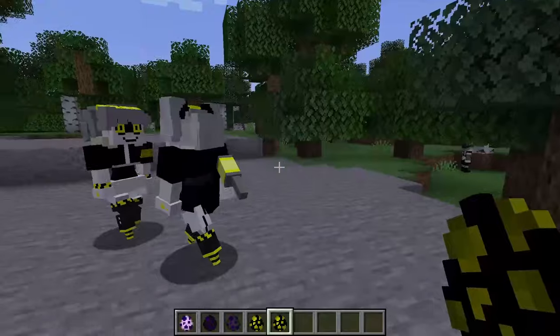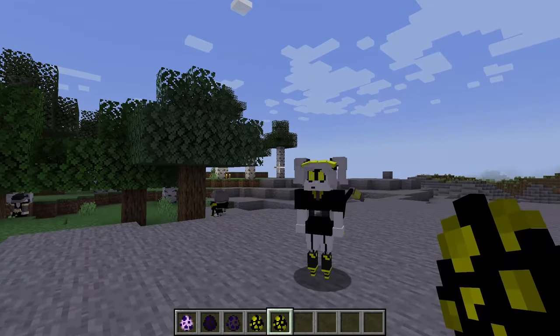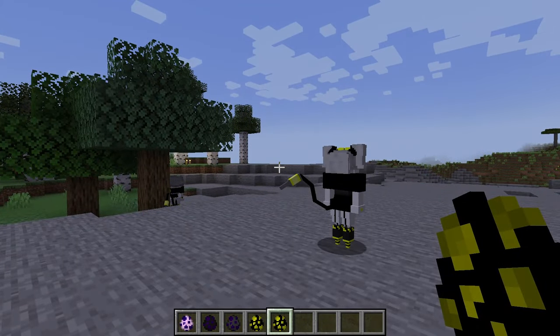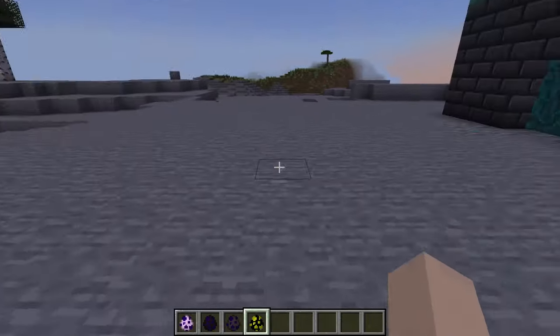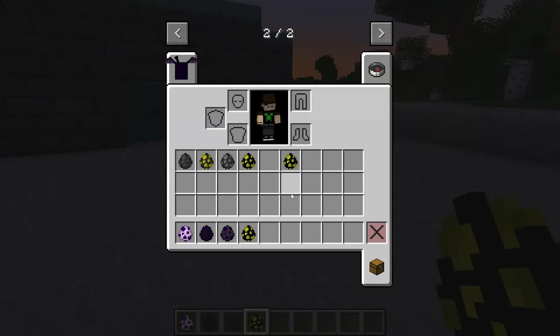Next we have J. She kind of looks like a jerk — you know, the one with the nasty attitude. We have the worker J spawn egg. Look at that. Does it really look that much different?